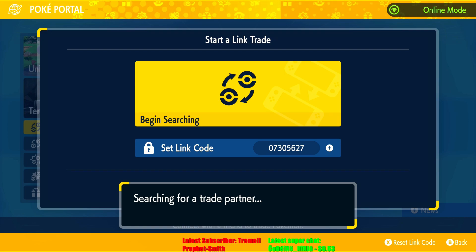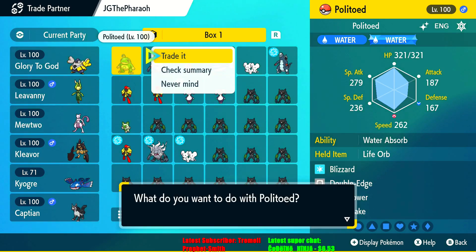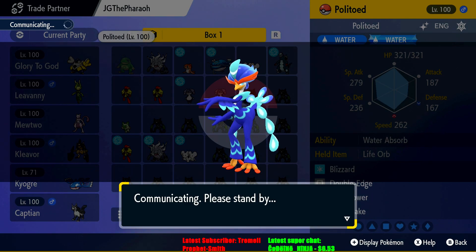You have to be a little bit fast with entering the code — if you mess up, don't worry, just try again. Now I search for a partner and queue up with the bot. As you can see, we have the Politoed right there waiting. I'm going to go ahead and trade my Pokemon with the bot, and now we just wait for it to complete the trade.